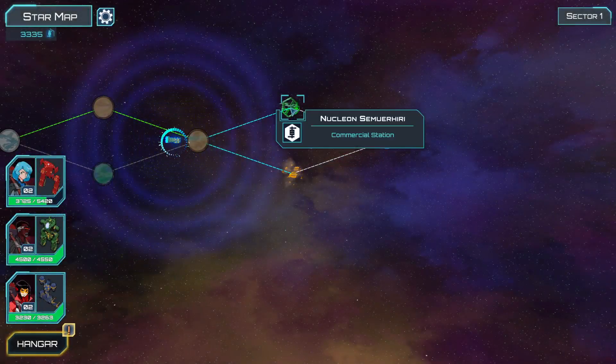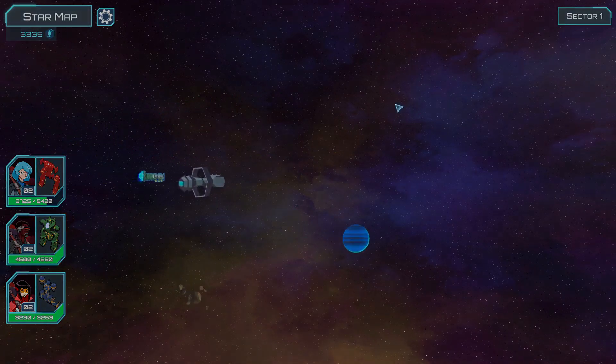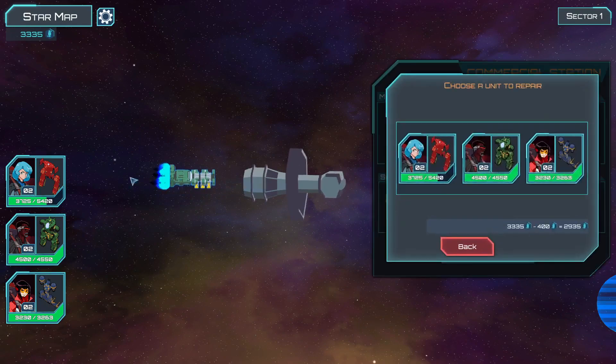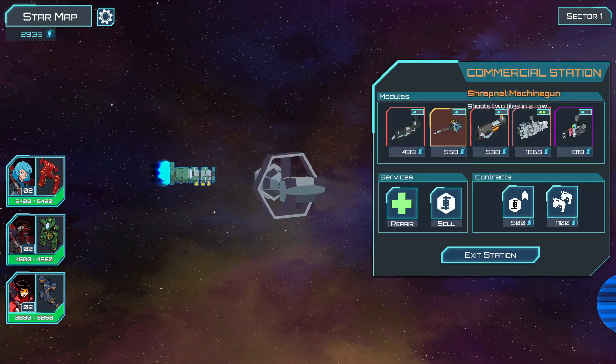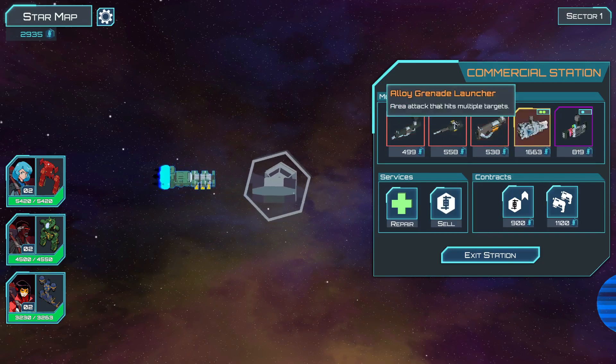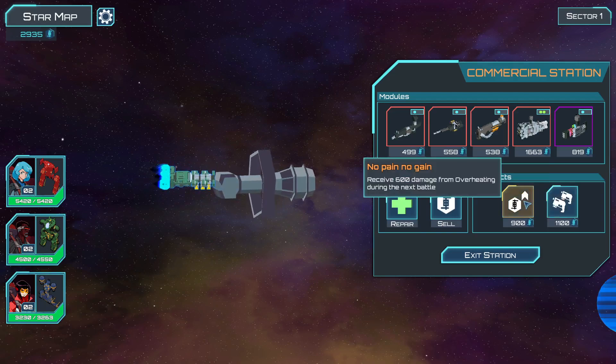Let's grab this, go to here, and we're going to finish - this is just sector one so there should hopefully be a boss. We've got projectile rifle, shrapnel machine gun, fire monger, alloy grenade launcher, and kinetic punch. I can punch people!